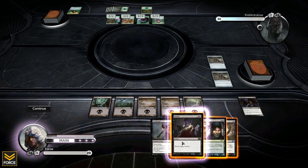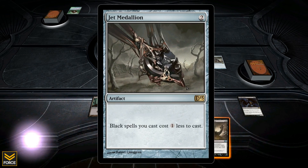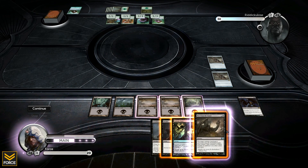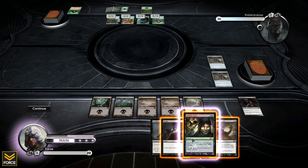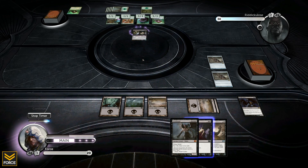I can play this for just three mana, and with the two Jet Medallions in play that really does help me a lot. I've got the Murder but I want to hold off on that for a moment. I think I'm going to Diabolic Tutor first and foremost - it's only costing me three now.